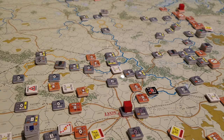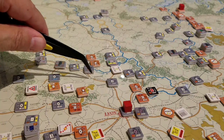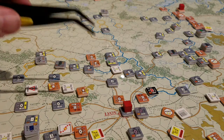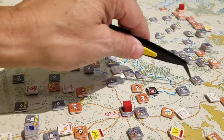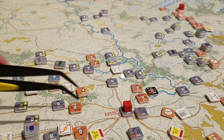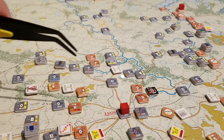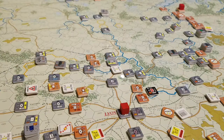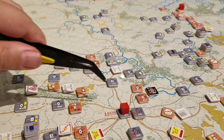We noticed during the Lvov combat that there was actually an avenue open to get into Lvov another way — a gameplay error on my part. I probably should have left a unit there to prevent the Germans from jumping on Lvov like they did. We also calculated Lvov as a city when it's actually a major city, which changed the odds and whether there was a divisional integrity bonus or armor bonus. We ended up with a plus-four modifier when it should have been plus-three, leading to quite a bit of confusion.